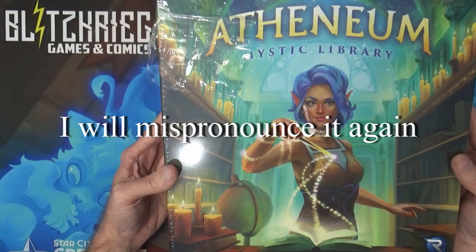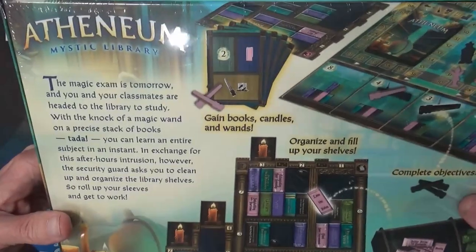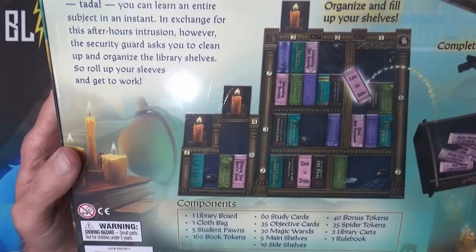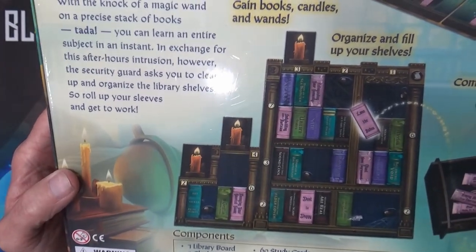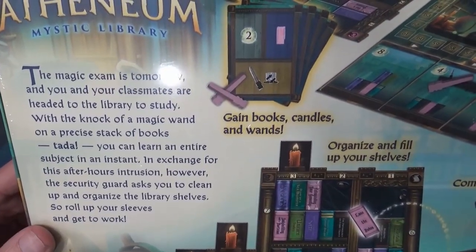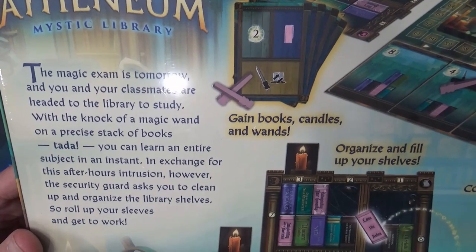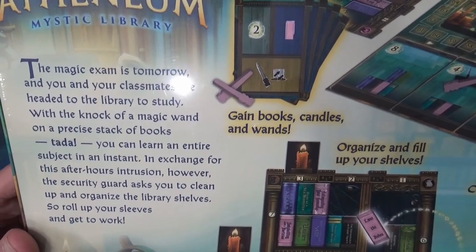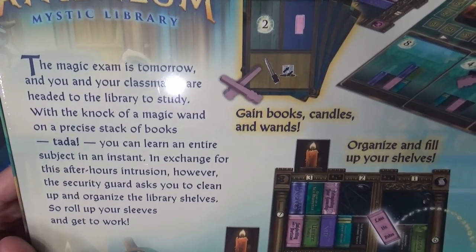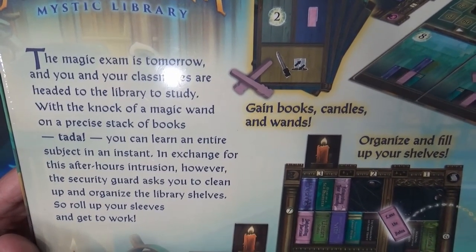Athenium Mystic Library kind of looks like a little bit like an Ex Libris type game, so it looks like we're going to be building a library tableau — which I'm really big on — and it looks like it's going to have a card drafting element to it. With a little bit of a Harry Potter feel possibly. The flavor text reads: the magic exam is tomorrow and you and your classmates are headed to the library to study. With the knock of a magic wand on a precise stack of books, you can learn an entire subject in an instant. In exchange for this after-hours intrusion, however, the security guard asks you to clean up and organize the library shelves.